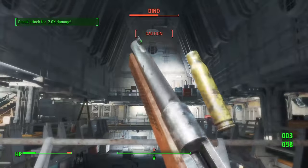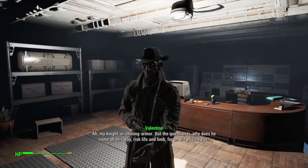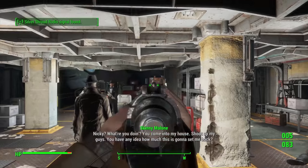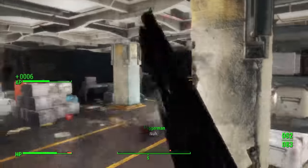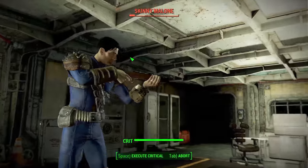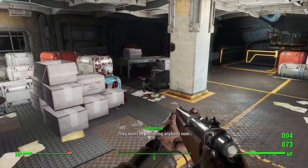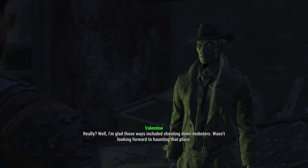With everything looking decent we go to the Triggermen hideout, snipe Dino — he gets shot in the face and gives us the overseer's password. We meet Nick Valentine, level up, and get Fortune Finder rank two to find even more caps in containers and on enemies, pretty much solving our money problems. We then meet Skinny Malone; we don't have time to listen so we shoot Dala in the face, deal with his henchmen, and use VATS to end Skinny with a well-placed bullet.